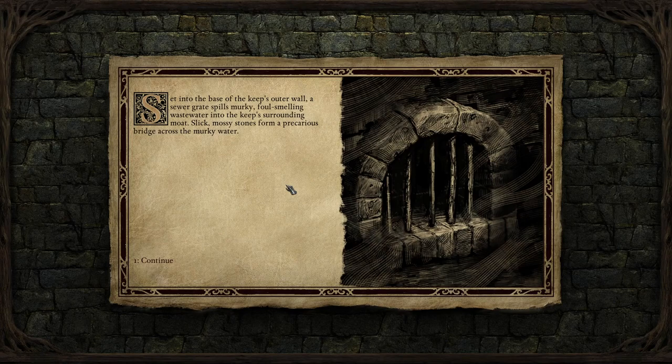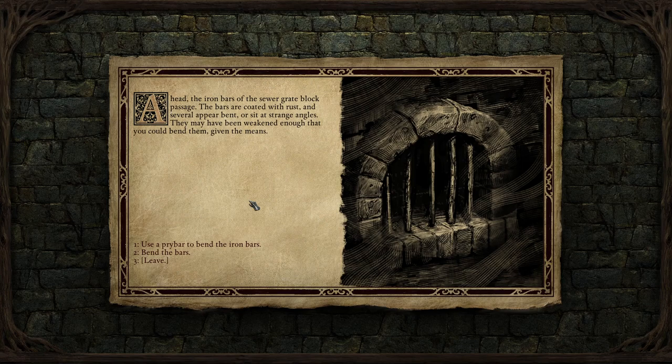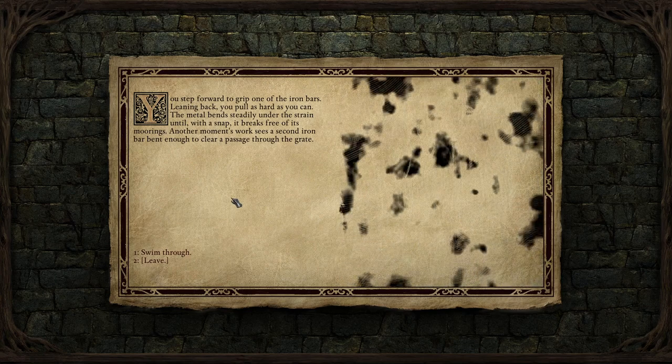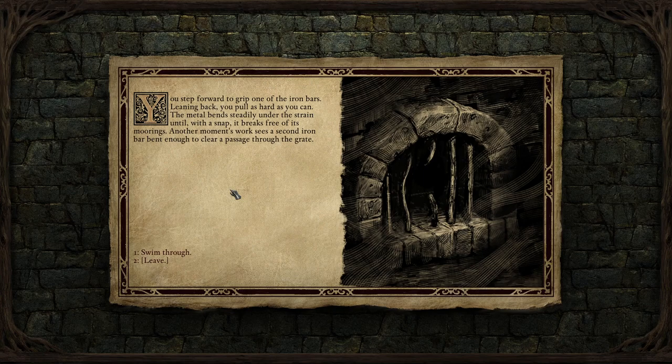Set into the base of the keep's outer wall, a sewer grate spills murky, foul-smelling wastewater into the keep's surrounding moat. Slick, mossy stones form a precarious bridge across the murky water. The iron bars of the sewer grate block passage — the bars are coated with rust and several appear bent. They may have been weakened enough to bend given the means. We can use a pry bar — or just bend them with sufficient strength. I have 18 Might, so let's try.